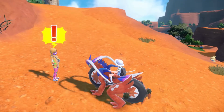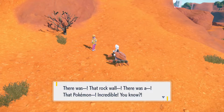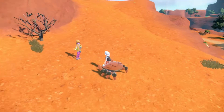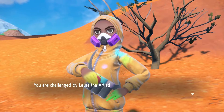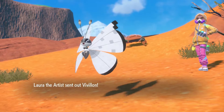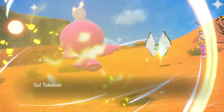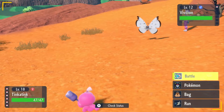Sorry Klawf, you're gonna have to wait your turn. We're gonna battle Laura the Artist and take her piddling pay from her. She has a Vivian in a different pattern than the one we saw before the gym battle last episode. Level 12 — yeah, we're gonna start off with a Metal Claw, see if we can't get the Attack boost, assuming it doesn't Sleep Powder us.